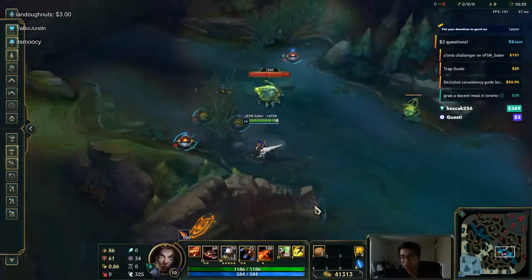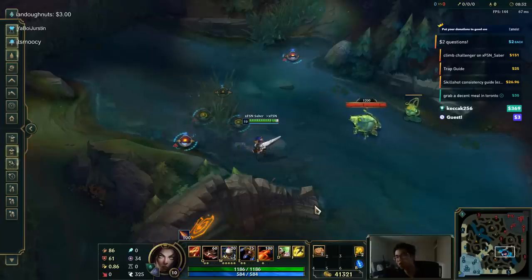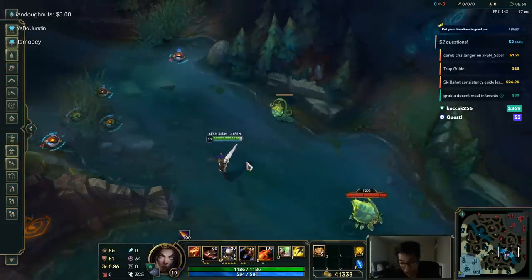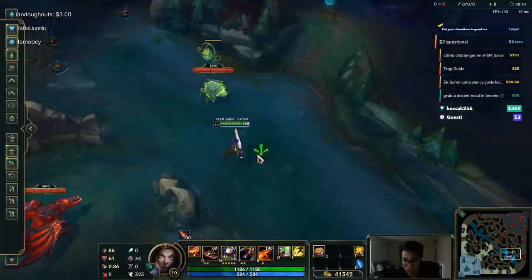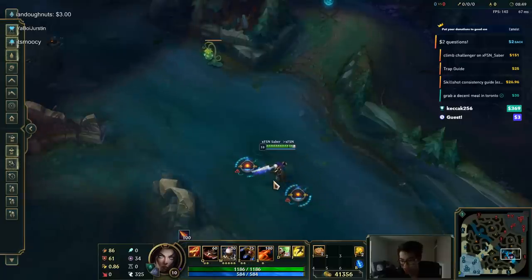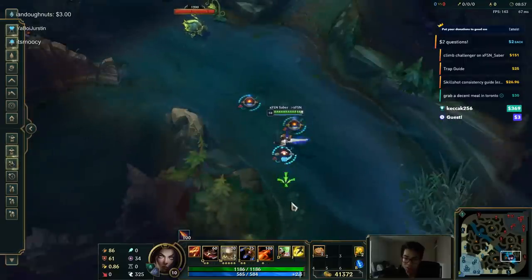And that pretty much covers the free traps and where you want to put them. For non-guaranteed traps that aren't along the edges, involving battle: let's say someone is chasing you, there's a Jax on top of you — you want to trap yourself and walk over it. That way they'll get trapped. You can do this against Hecarim, Kha'Zix, literally any melee champion — Akali, whatever. Anything that jumps on top of you, you put it on top of yourself and walk over it.